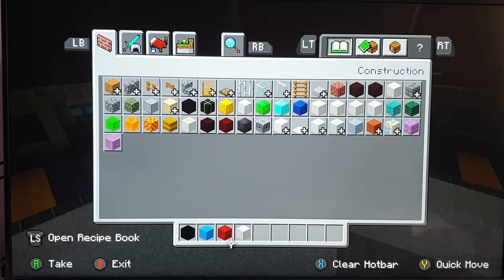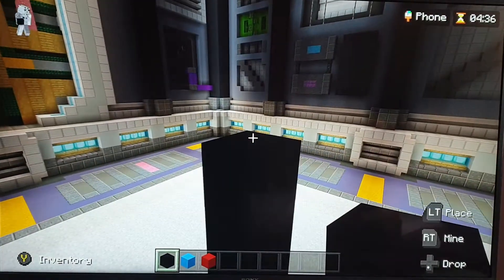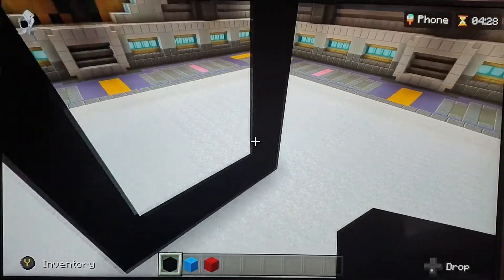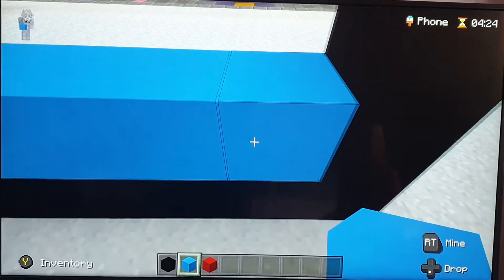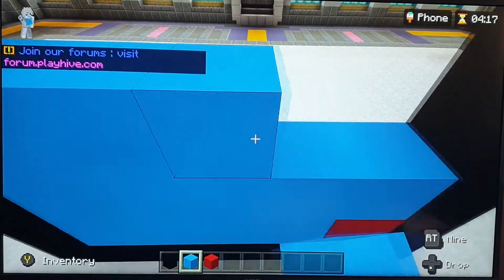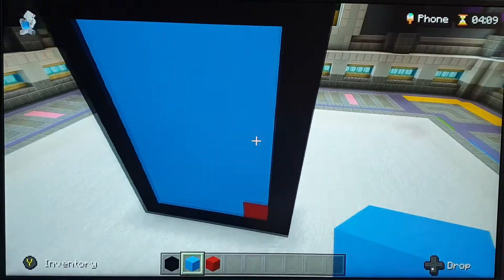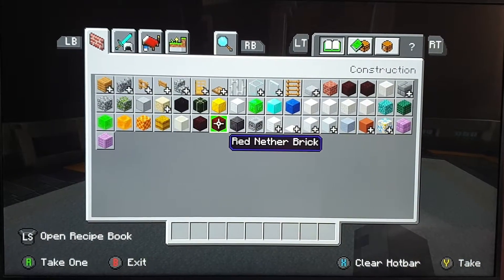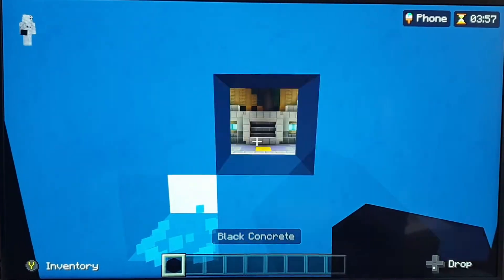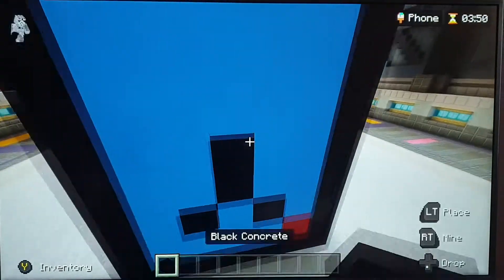We don't actually need this. So we do a couple blocks out all the way up to here. Up there in the corner you can see it says 'phone' — that's basically what we have to build. It only takes me a couple seconds to make a nice phone, but it's a lot harder than that. You have to add a lot of detail, and then people might like your thing.